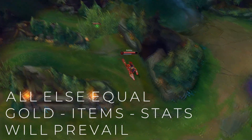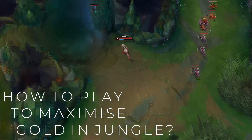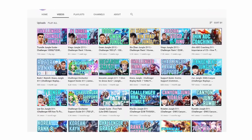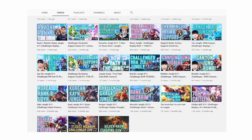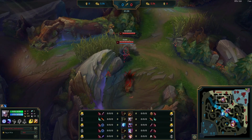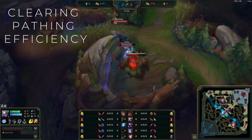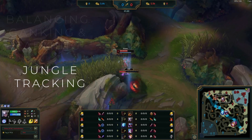So for the ultimate question everyone's been waiting for: how do you do it in the jungle role? You have camps to kill, lanes you can gank, an enemy jungler you can attempt to kill, and so on. If you have watched any of my videos in the past, you would see that the gameplay of a rank-one jungler is really quite similar across games, because they are all playing to win by maximizing their gold income — either individually or as a team.